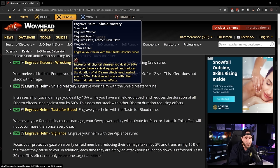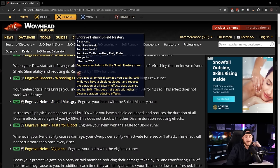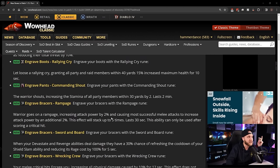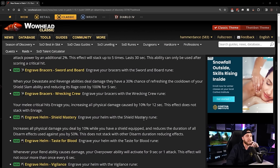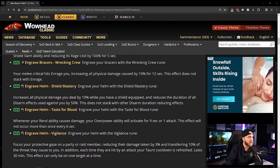Helm runes: Engrave Helm: Shield Mastery — increases all physical damage by 10% while you have a shield equipped, and reduces disarm effect duration by 50%. Combined with Sword and Board, this basically splits the Gladiator Stance concept into two runes. PvP warriors running a one-hander and shield will have increased damage, reduced disarm duration, can spam Devastate and Revenge, and Shield Slam with no rage cost — super tanky. Really cool warrior PvP builds are coming.